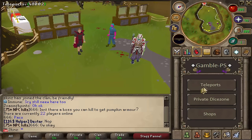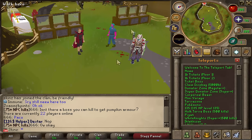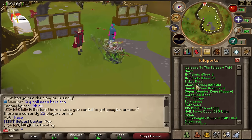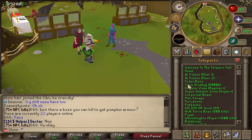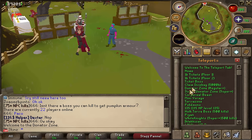If you go into this tab, we've got teleports. Main teleports: you've got home, which is the area I'm currently in. You've got Bill Tickets Floor 1 and 2 — they're basically just NPCs that drop one-bill tickets, and then there's the Ticket Boss which is a larger version of those NPCs. It drops more tickets, and you can claim a Dice Bag if you've got — I think that's five trillion GP. Then you've got the donator zone for regulars and above.